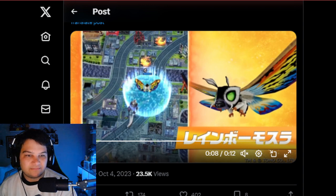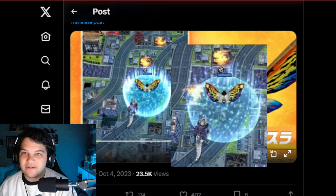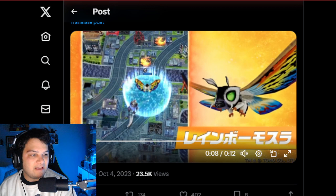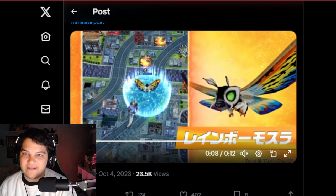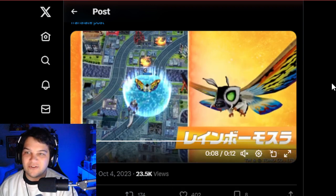Discord went out of their way and got pictures of it that are a little bit bigger. Here is the buff that Rainbow Mothra is getting — it's some kind of defense boost. And it's not the same as Mechagodzilla, because Mechagodzilla's defense boost looks like this with the up arrows. This one doesn't have the up arrows. So it's some kind of boost to health or defense — it looks like a new buff.